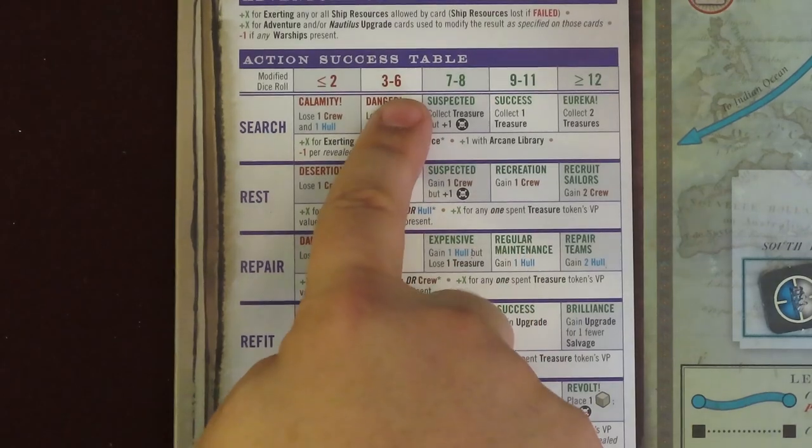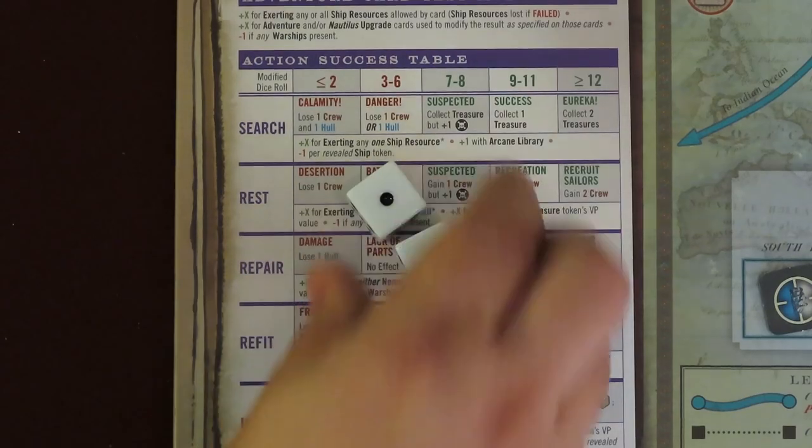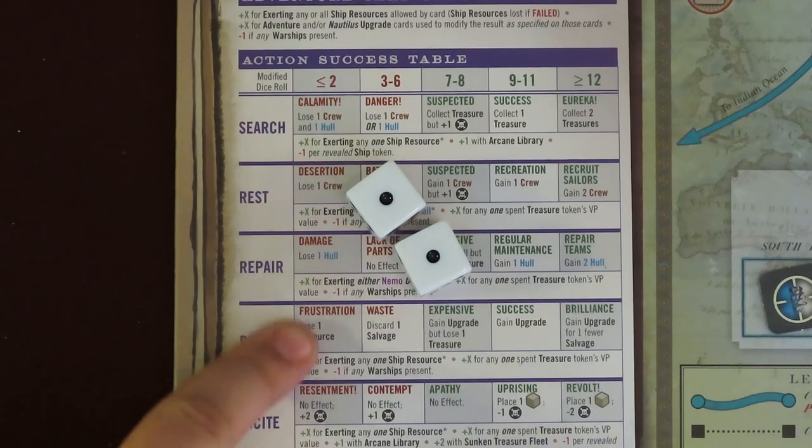A modified result of 7 or less is a fail, and you must lose any exerted resource. If 1 of the dice is a 1, lose 1 of that exerted resource; otherwise, lose 2. Also, if your natural dice result is 2 ones, you fail it automatically — lose 2 of any exerted resources and resolve the worst fail outcome according to the table.